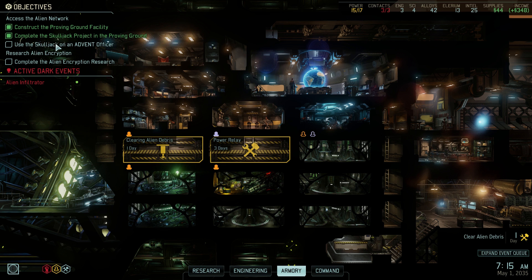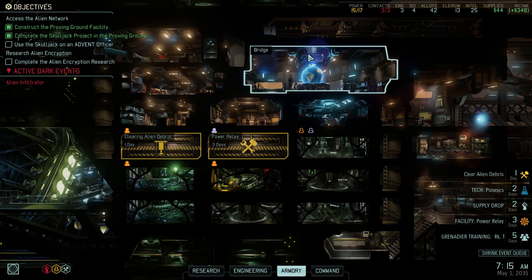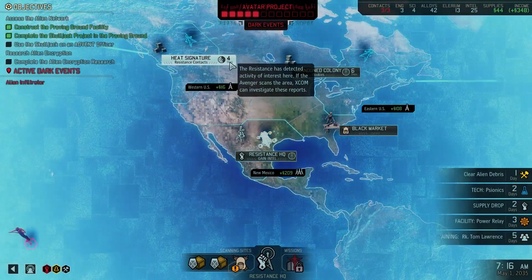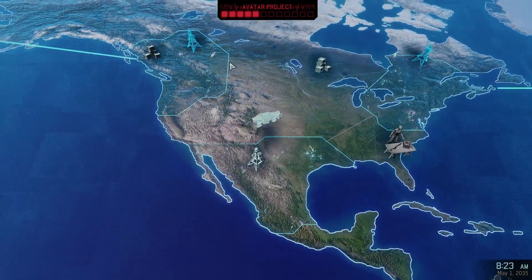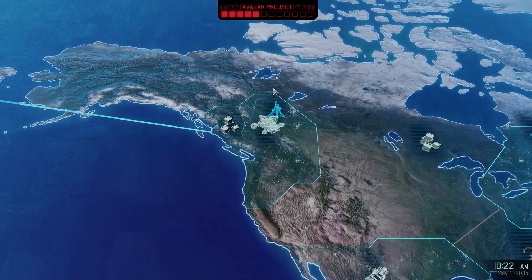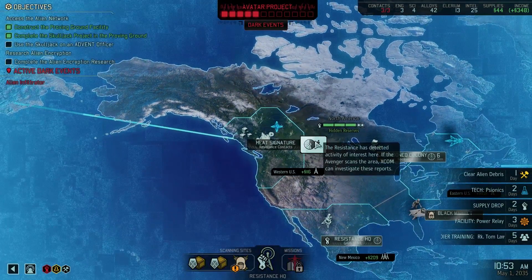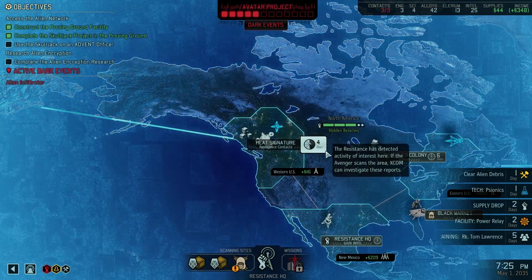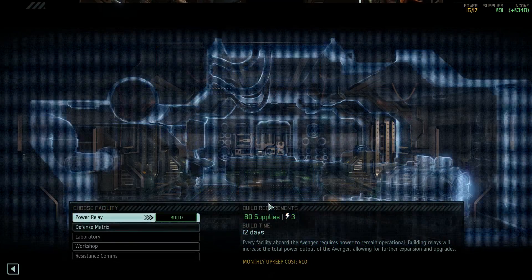Use the Skulljack — I still have to find a time to do that. Complete the alien encryption research, which we're not even working on right now; I'll have to get that started. We're working on some Sinox tech, which is really good. I think what we're going to do is just go back and develop another resistance contact, because we have to move either west or east — either way we have to get towards the next black site. We've got options for how we go around the world. Alien debris cleared — excellent — and that gives us some supply.